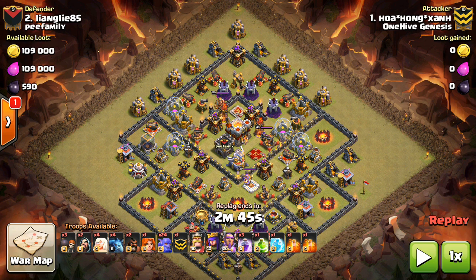Looking at Hua on the first attack, just like I'm saying, he starts off with a queen walk — just a small one — takes out a good part of the base, then has the queen meet up with the bowlers to make sure the healers retarget onto them, because if they're too far apart they might just stay on the queen. You want to bring Rages, Jumps, and Freezes. Rages keep the bowlers moving quickly, give more damage, and the healers get the effect. Freezes get the Inferno off the bowlers so they can be healed back up, and the Jump directs them through the base.